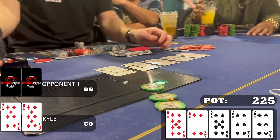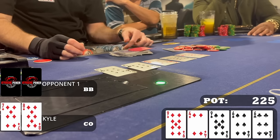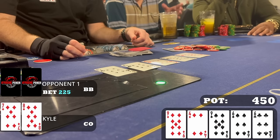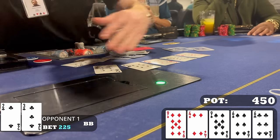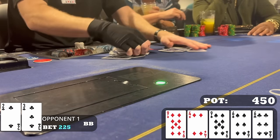The river is the six of clubs — miserable. If I put my opponent on a six, he just filled up, and he bets 225. Having eight-high and pretty much the worst possible hand here, I fold. Funny thing is, when I fold my opponent shows deuce-three of clubs — he had nothing, and I actually had the best hand. If you're going to show a bluff you're likely to make the vlog.